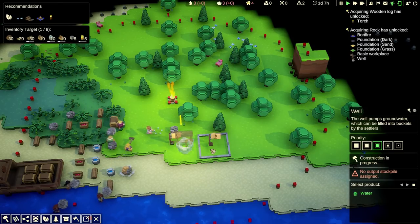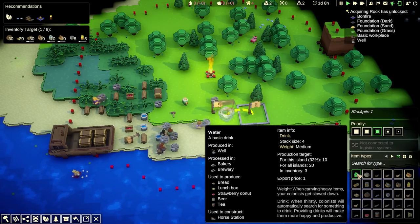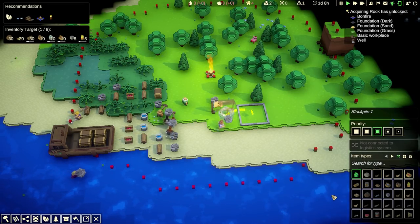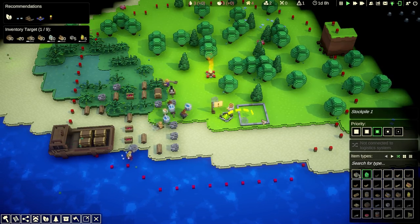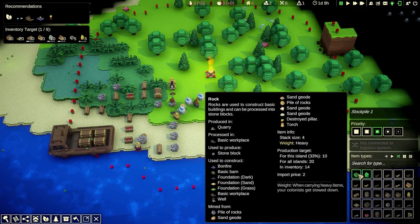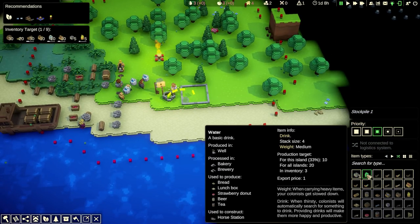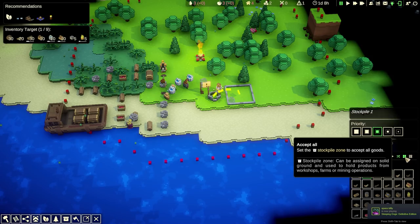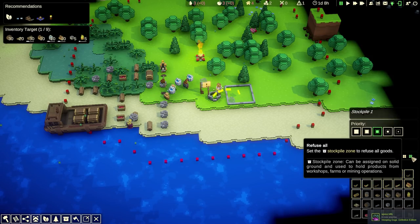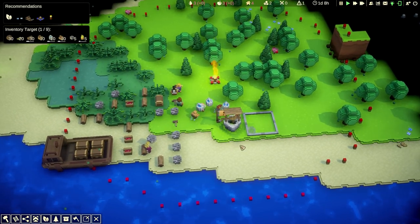Our constructor should go build the well. We have rocks and they're carrying them. We should also assign a stockpile and connect the well to the stockpile so they're going to put water in there. Are you bringing in a rock? This stockpile got one rock — I want water in, not rocks. Let's click refuse all and then click on water. So no rocks in there.